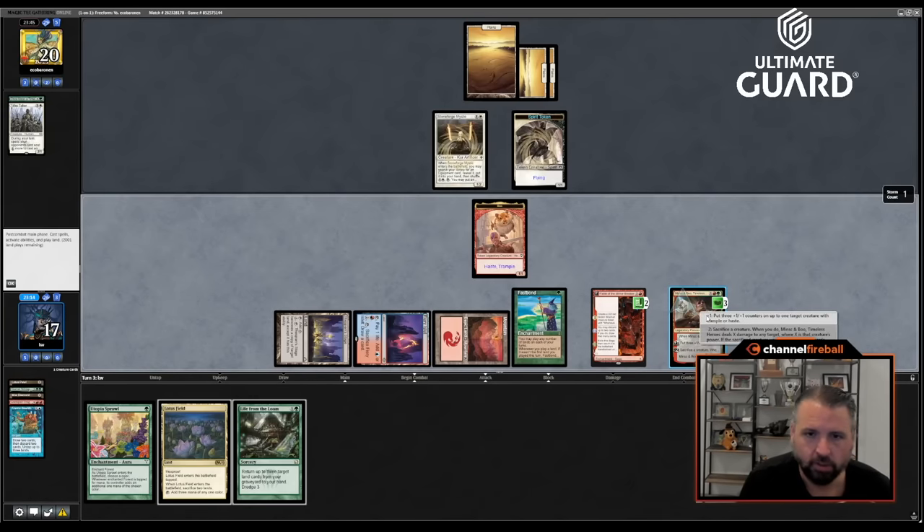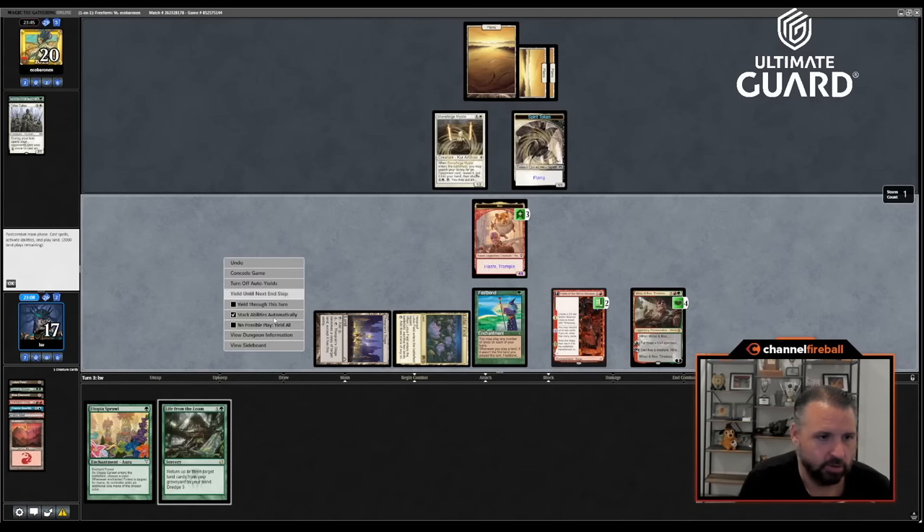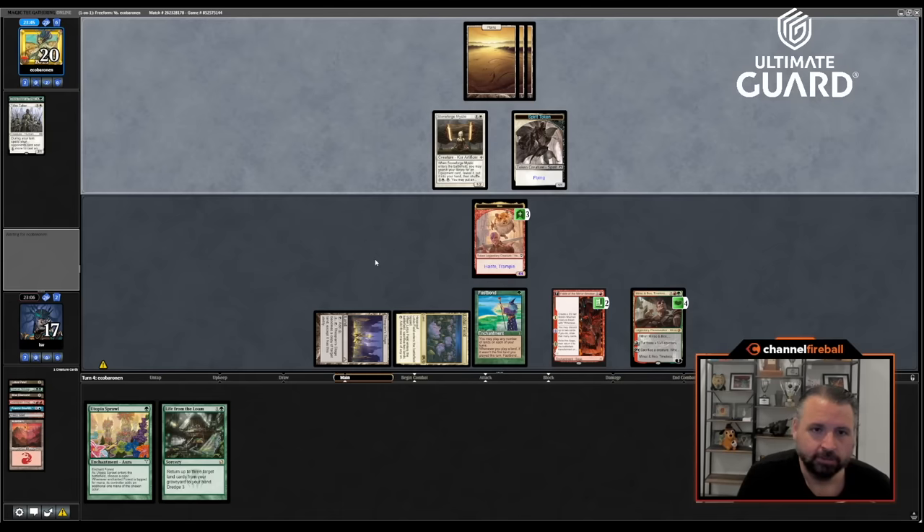Use the ability, put three counters on it, play Lotus Field, sac these two, then pass. They can play GTA, put a counter on it, or equip it and attack with the Spirit token for two counters on GTA — not too bad for me. Next turn we'll see what we end up doing. This deck doesn't have many regrowth effects so I have to be a little careful if I mill Underworld Breach.